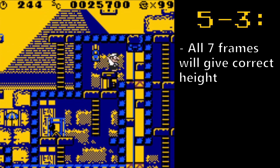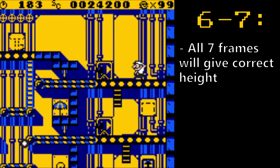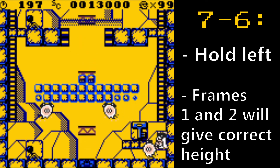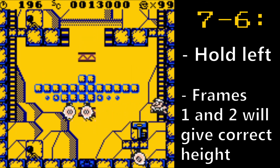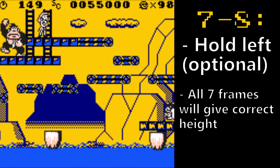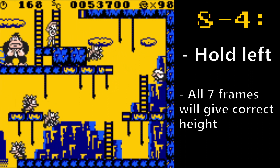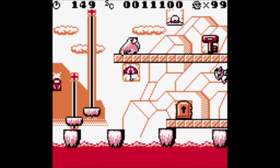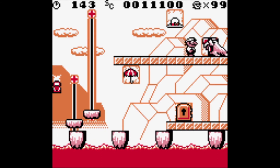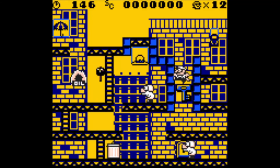For this jump in 5-3, frames 1 through 7 will all work. For this jump in 6-7, frames 1 through 7 will all work. For this 7-6 fast strat, holding left is optimal, and only the first 2 frames of the 7-frame window will work. For this wall jump in 7-8, holding left is optimal and frames 1 through 7 all work. For the backup in 8-4 to counter bad RNG, holding left is necessary and frames 1 through 7 will all work. Note that 7-2 is not included in this list, as we do not have a wall hug setup for it — we theorize this is due to the ice's friction difference affecting Mario's speed when pushing against the wall.